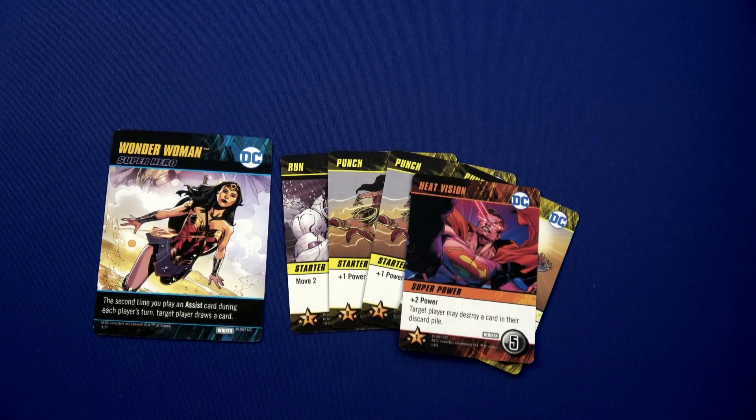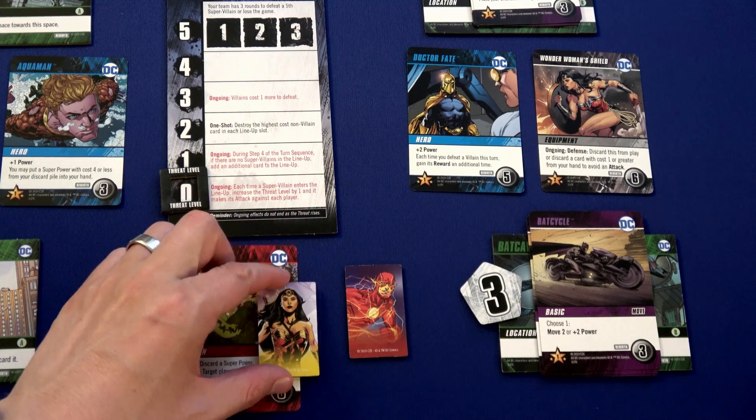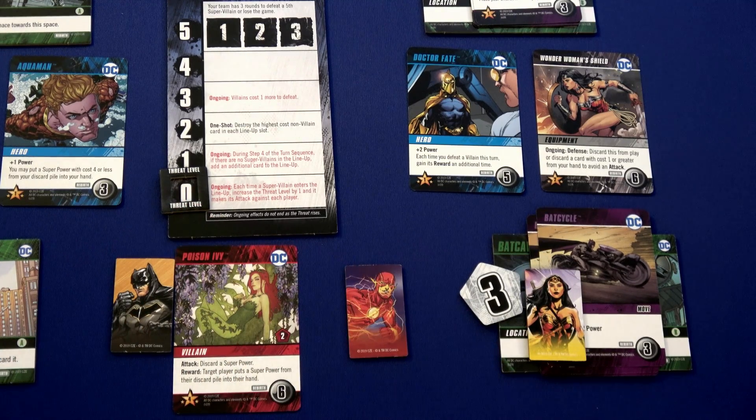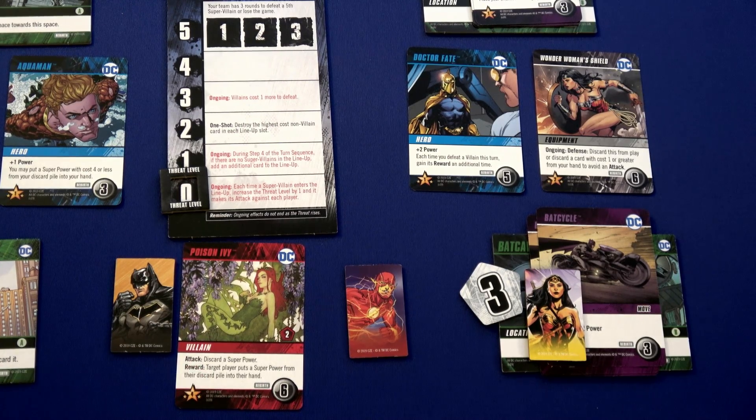Both Batman and Flash help Wonder Woman grab Heat Vision — that is awesome. She still has two movement; I'll go ahead and move just one over so I can still potentially assist. Now I've got a superpower in my deck, and Poison Ivy if not killed will make me discard one of those — so I just wanted to get out of that spot.